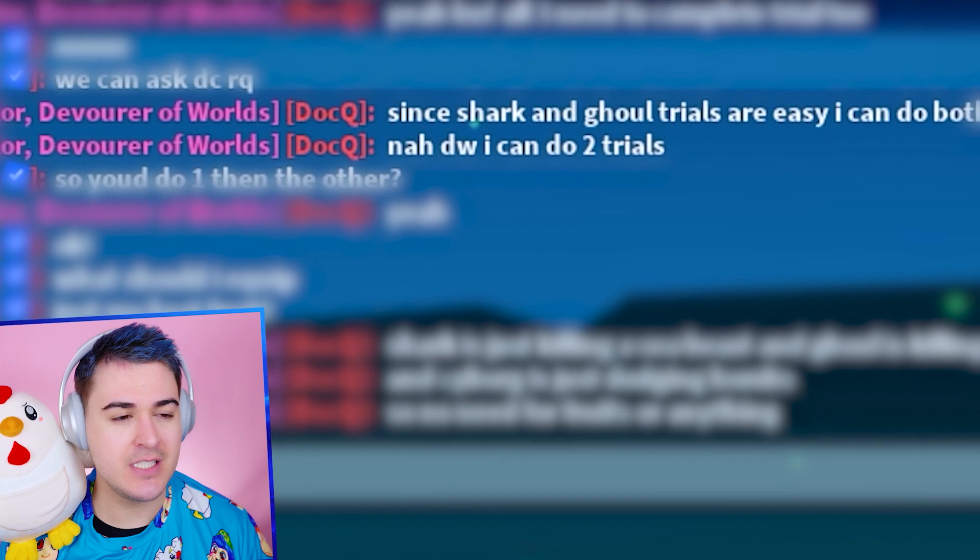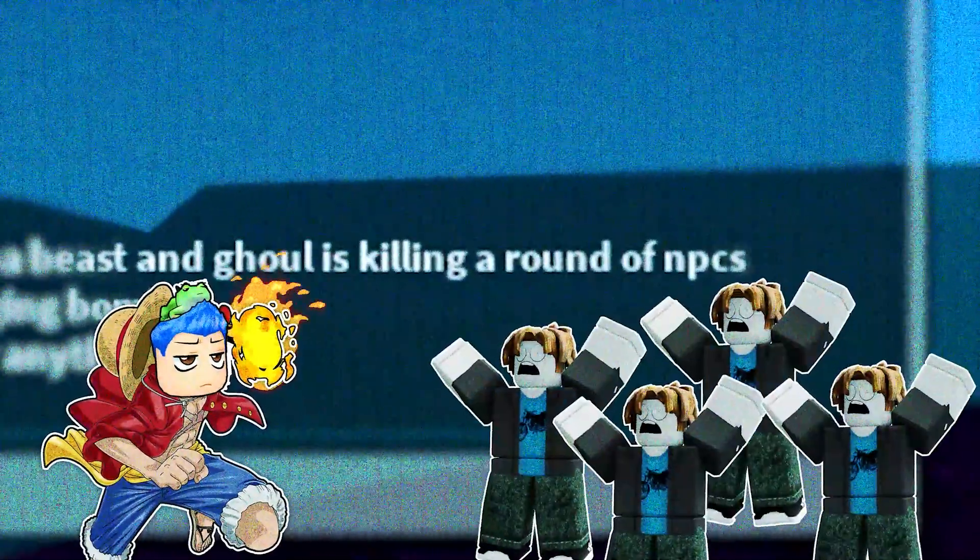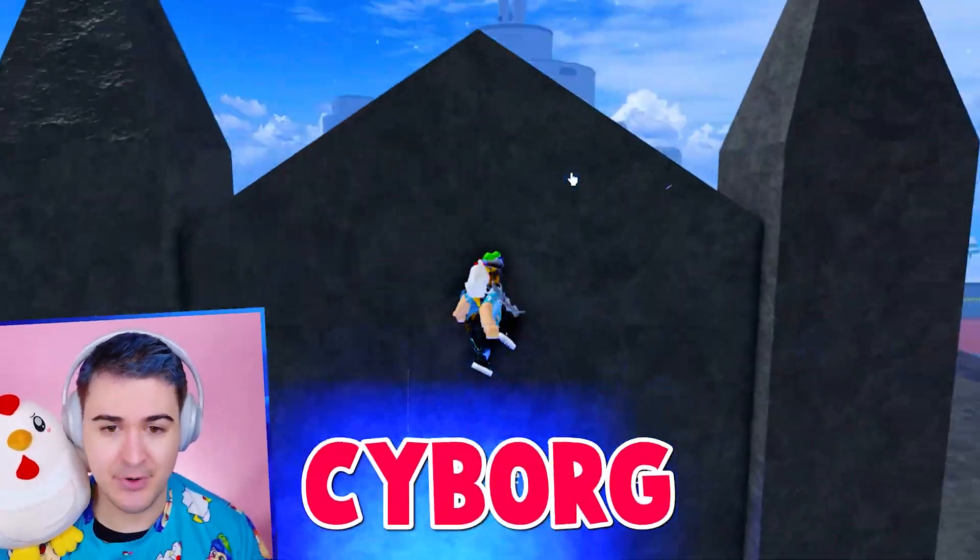For every single race, you have to do a trial. For the shark race, you have to kill a sea beast. For the ghoul race, you have to kill a bunch of NPCs. For the cyborg race, you have to dodge bombs. So let me equip Cyborg, because we were doing some sea events.